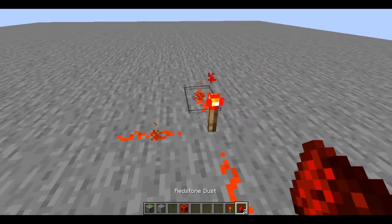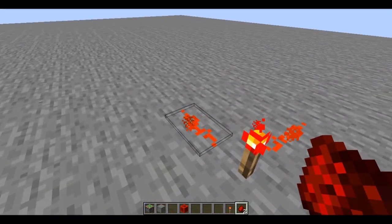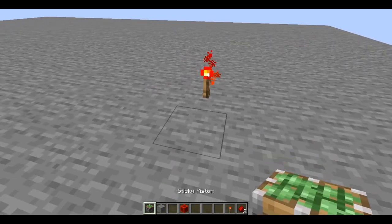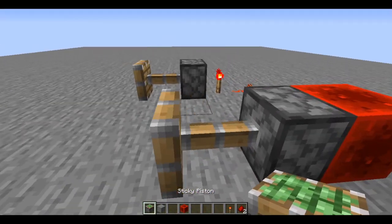If you place anything next to it, it'll power it, as you can see here. Also, pistons next to it will be powered, same as the redstone block — it will be powered.